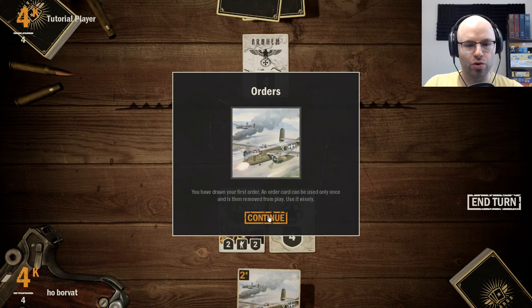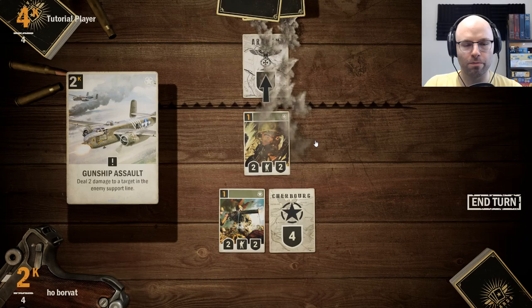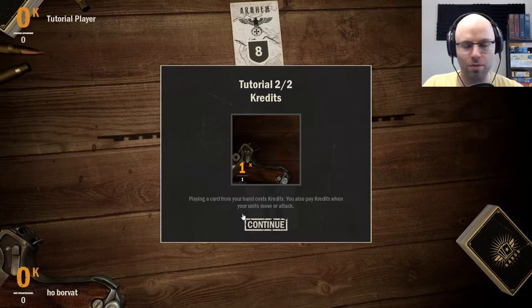It's my turn. I've drawn my first order. An order card can be used only once and then is removed from play — use it wisely. Deal two damage to a target in the enemy support line. There's two damage right to your dome piece. Guess what? I've taken your headquarters. You have exploded, and I have just won the Second World War!